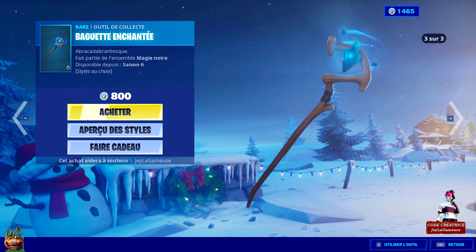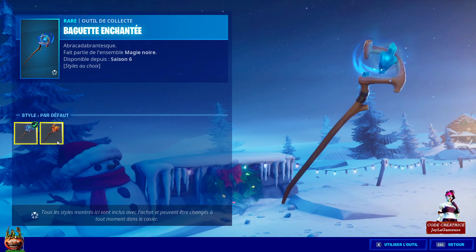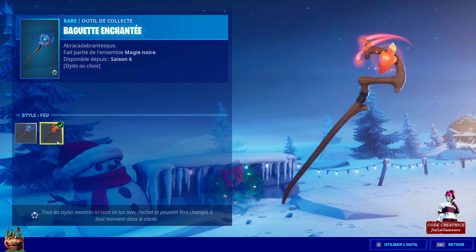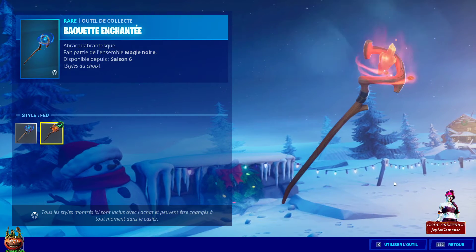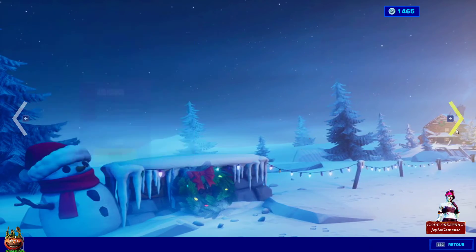La petite pioche — également la baguette enchantée — qui a je crois 2 ou 3 customs. Il y a la version de base, la version feu, et la version glace — même si cette dernière n'est pas toujours bien affichée. Mais logiquement il y a bien la version glace.